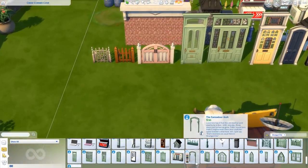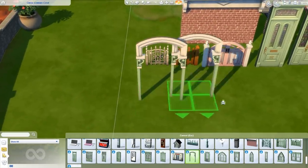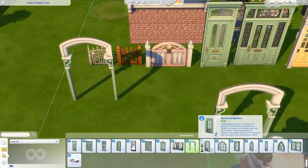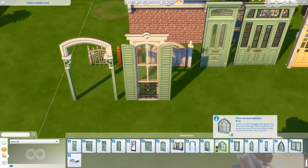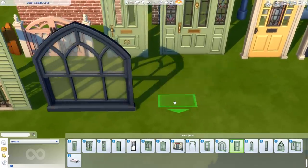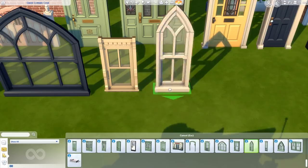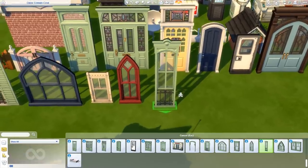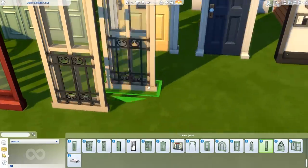We get the Sensador Arch — a brand new arch. New windows are here too, and they're looking so freaking cute. The Shuttered Mystery, the Trice Arched Aperture — these are so freaking adorable. The Discreet, the Arched Aperture, the Window of Mystery — I love these tall windows. And the subtle fencing over here is looking so sweet.